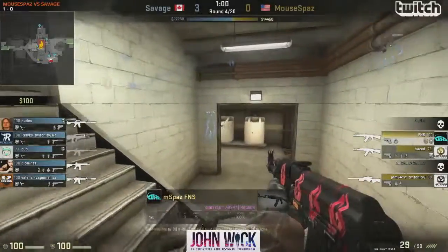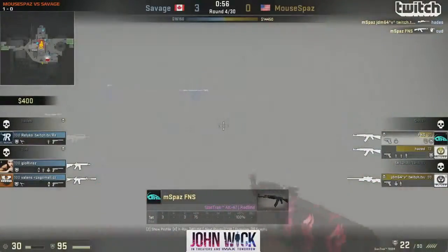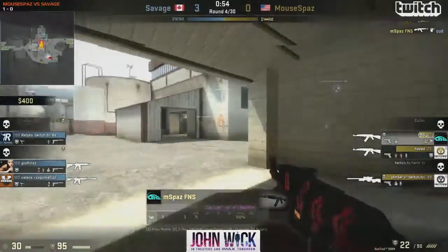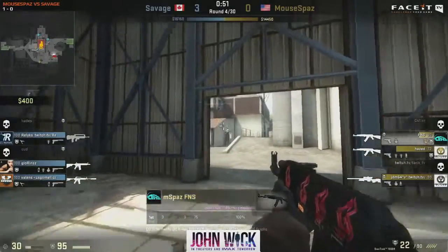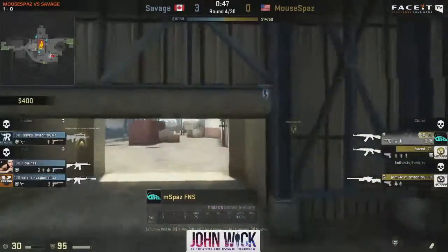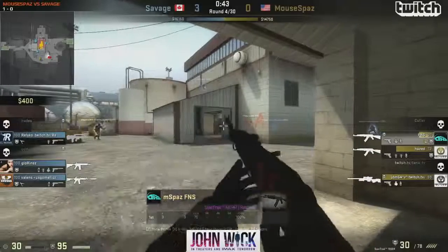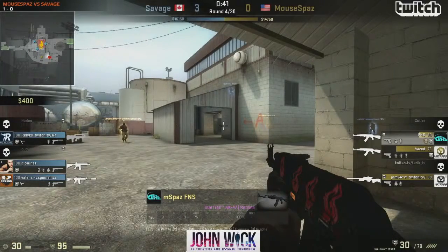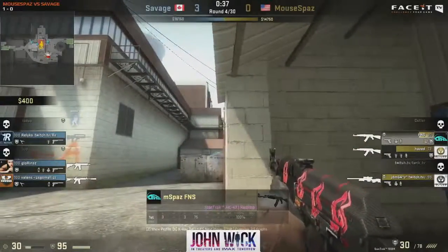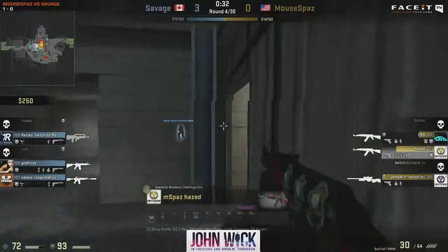No possibility of trading unless Kud makes a mistake. Kud should have backed away and stayed passive. But this time the terrorists equalize the situation and could actually win this if he connects with the guy in heaven. Hades is done — dangerous here for Savage. They have to be careful, choose the bomb site to defend, and not split up their forces. In a three-on-three situation, they don't want to lose any more men and have the disadvantage going into a retake.